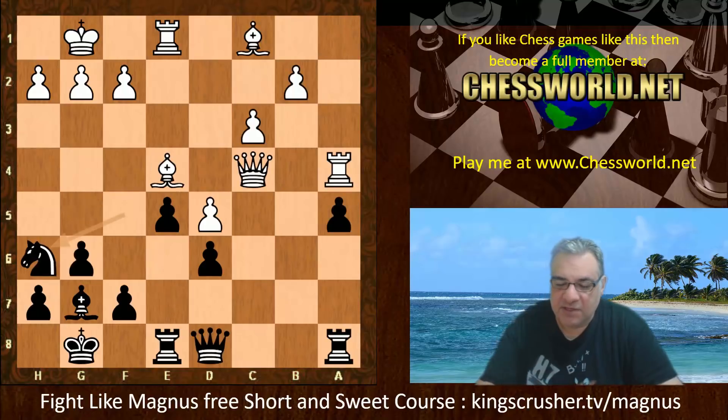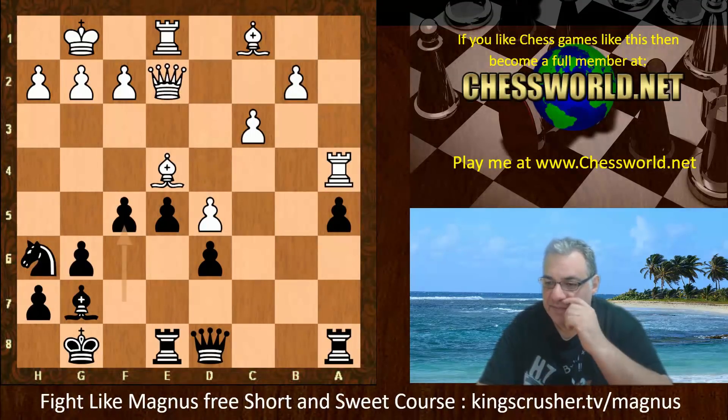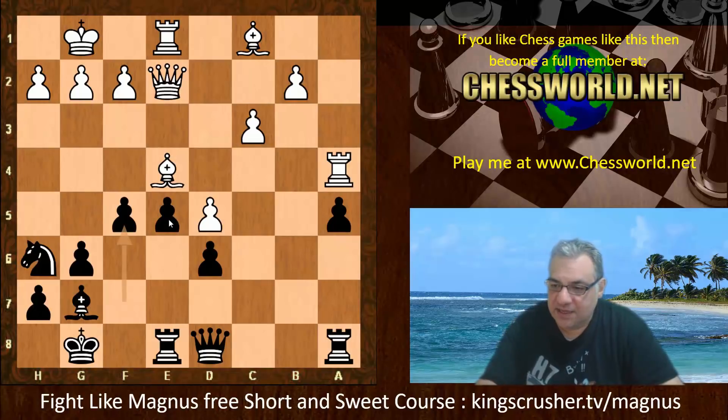So Knight h6. Queen e2. F5 now — so black's king side is seeing some action.